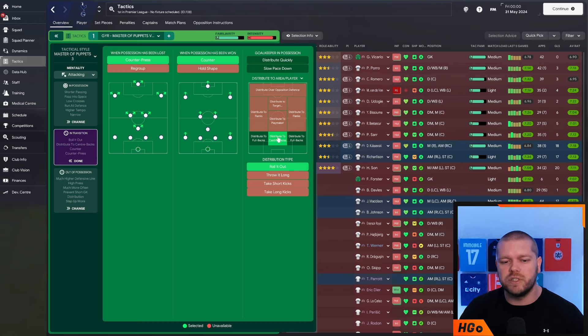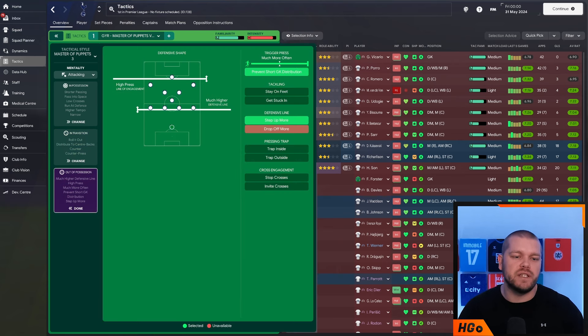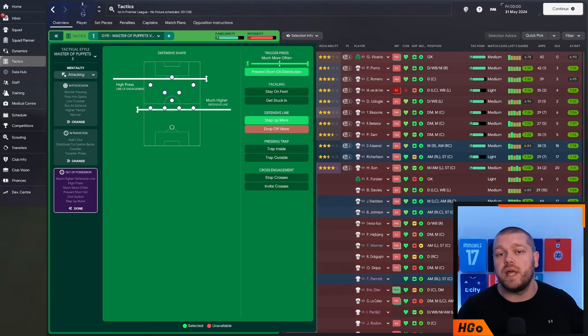In terms of distribution, we distribute to our centre backs by rolling it out to make sure we stay in possession. Out of possession, we are set up with a high press, a high line of engagement, a much higher defensive line, triggering the press more often, preventing short goalkeeper distribution, and the defensive line is set to step up more. The goal of this tactic is to be in your opposition's half as much as possible - every now and again you may get caught with a ball over the top, but the idea is that you press, turn the ball over high up the pitch, and create goal-scoring opportunities.